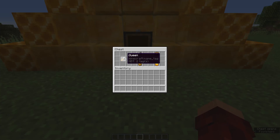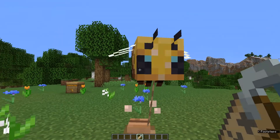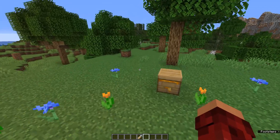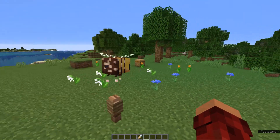First thing we're gonna need is a name tag named 'Queen.' If we come over here and name a bee — I just have it out here so it doesn't fly back in there — we now have a queen bee. Any other bees in a 15-block radius are going to get the speed enhancement.